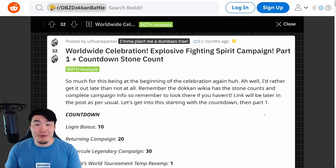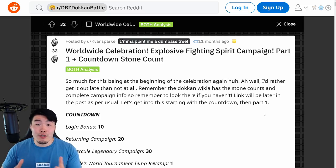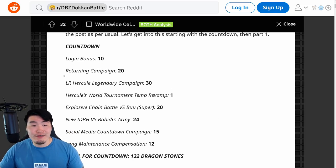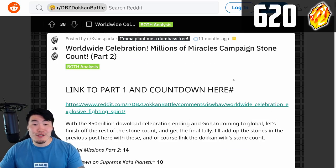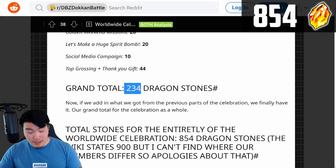What we're going to do now is very simple: go through each of the global campaigns starting with the worldwide celebration from last year, add up all of the free-to-play stones, divide that number by 50, and we'll get our answer. So let's start here with the worldwide celebration where we got the STR Vegito and Fizz Boo tanks. For part 1, the total was 620. And then part 2 of the celebration gave us 234 stones, so that's 620 plus 234.